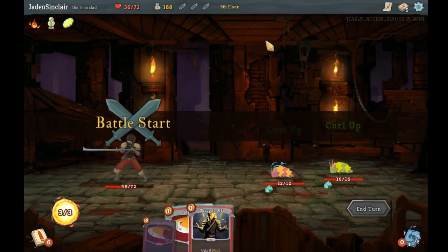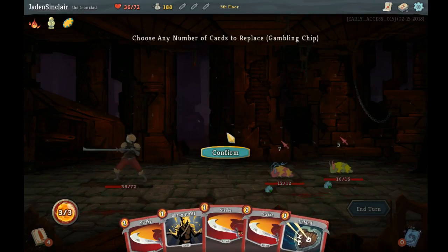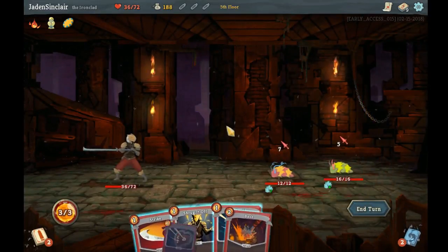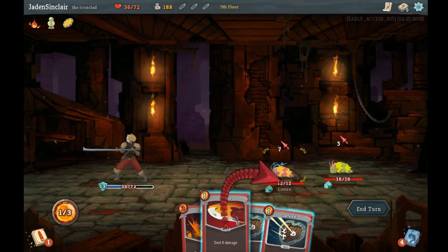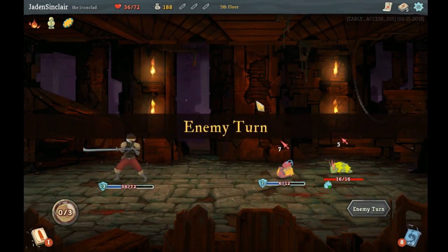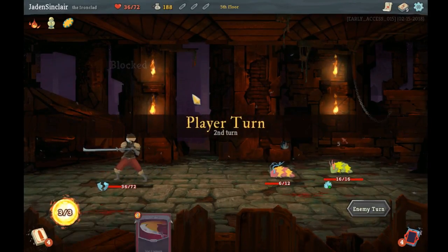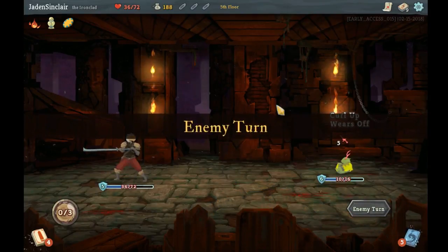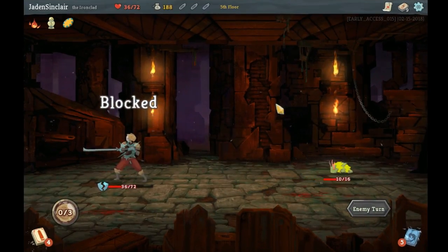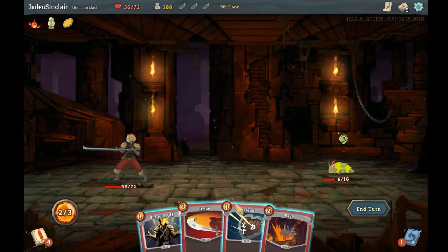All right, up against these guys. They're both attacking so it's 13 damage, so with those I can fully block it. Let's just cycle through. I wanted to do that and that, and then I can hit a Strike against one of them. All right, only 5 damage coming this time — that's good, I can handle that. Then I just need two Strikes and I'm good. There we go.